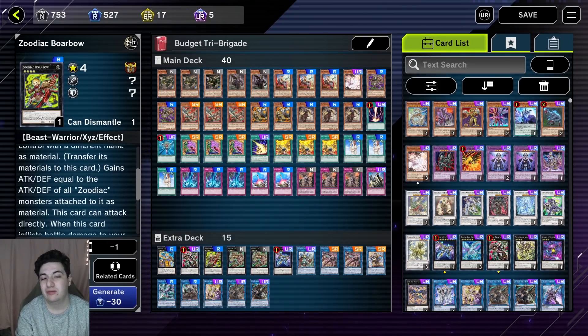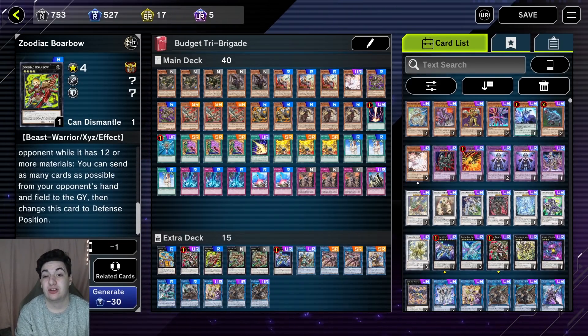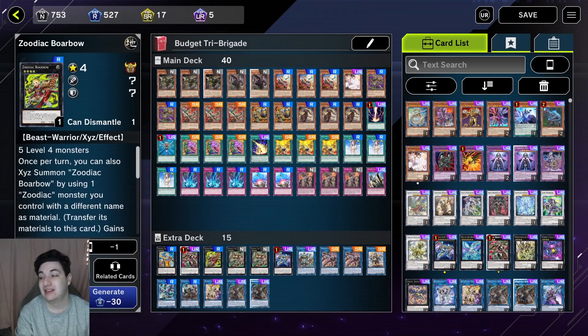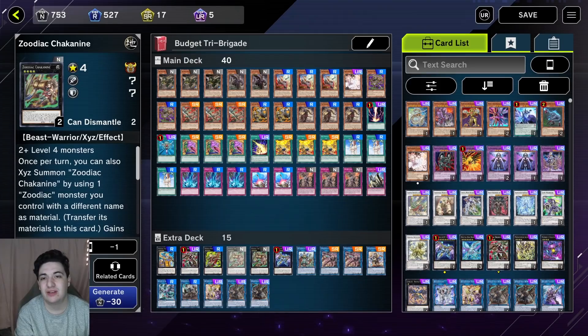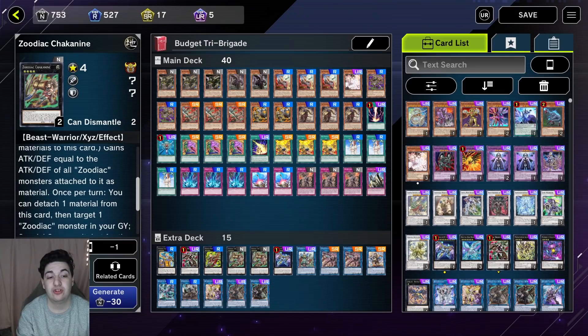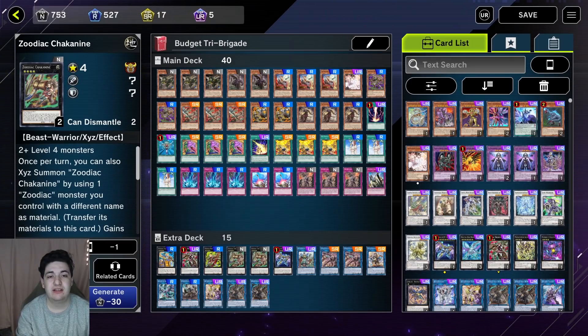Then we have Zoodiac Boarbow, which you really only use as a tertiary name because it can attack directly. The wincon ascending effect doesn't come up too often — we just want to attack directly and then make one of your other XYZ monsters. And we have Zoodiac Chakanine — Chakanine revives a Zoodiac monster, which can't be used as XYZ material for an XYZ summon but can be used for a Link summon. Usually you go Thoroughblade, discard Ramram or Whiptail, summon Chakanine, and then Chakanine summons your monster back to go ahead and Link summon. We play two — it's a normal rare, which surprises me since it's very strong.